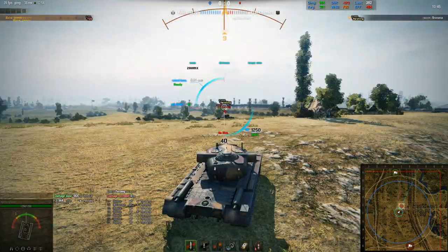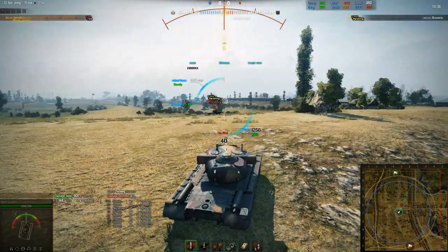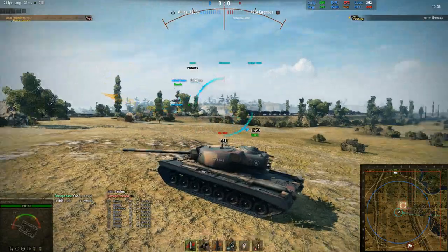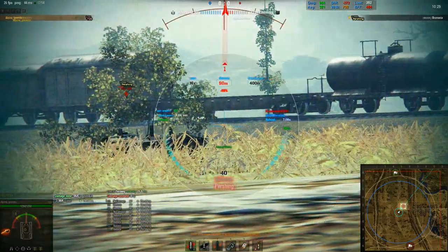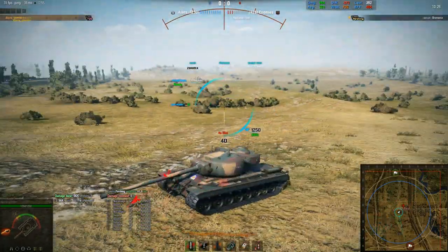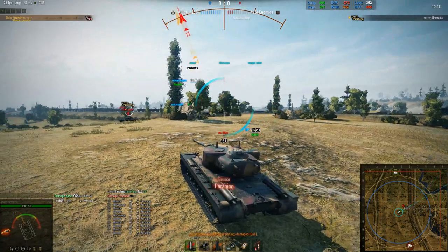Any good player is going to know to back off immediately when they see a T-29 in this situation. The reason I'm showing you against higher-tiered opponents is because the T-29 is a very, very strong machine against anything it'll face in combat, as long as you get it into an advantageous position like this. He can crit me, but he's not going to do any HP worth of damage. The only way he's going to is if he comes over the ridge and shoots me in the side.